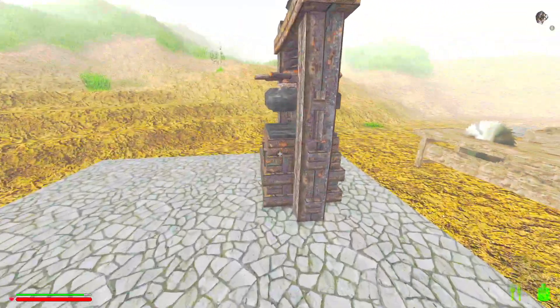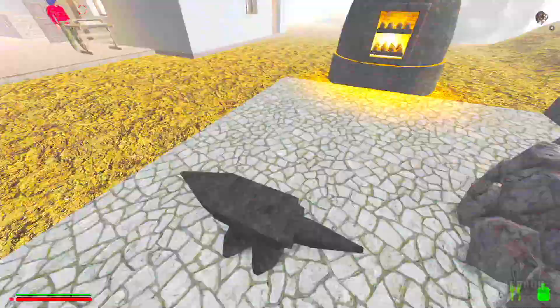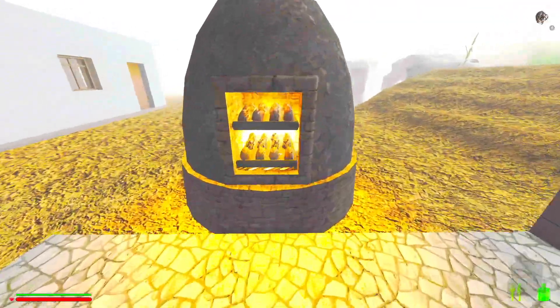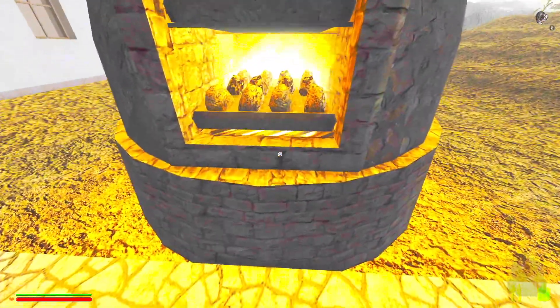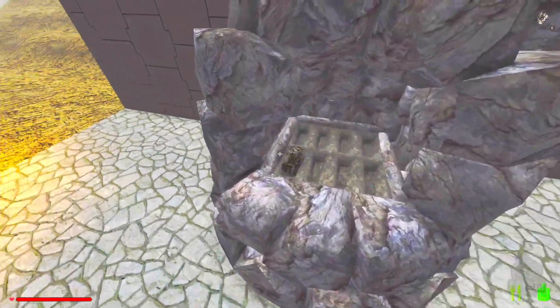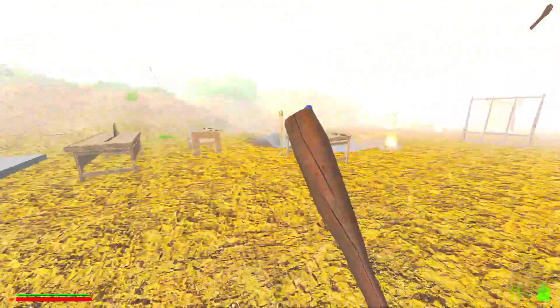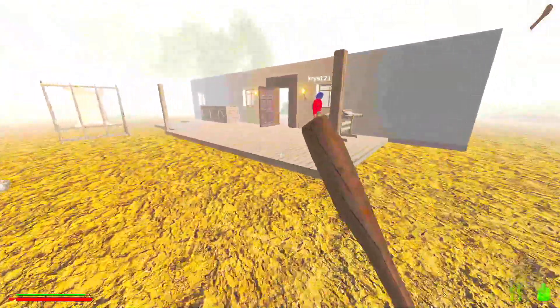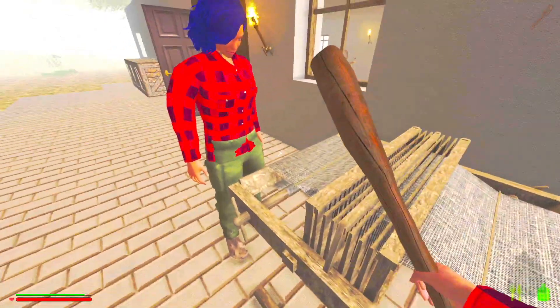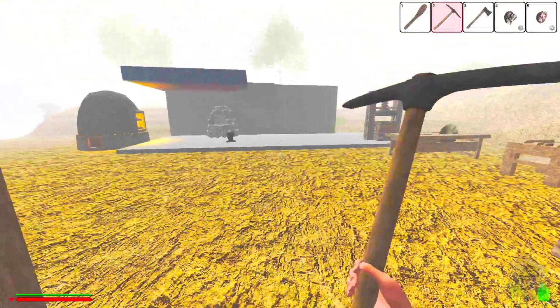With iron ore I built a printing press and an anvil — we needed the anvil to build the printing press. Now I've built a big furnace and we've got lots of things cooking, rather than just the eight-slot cooking we had before. We've also started doing clothes because we're able to build a loom.